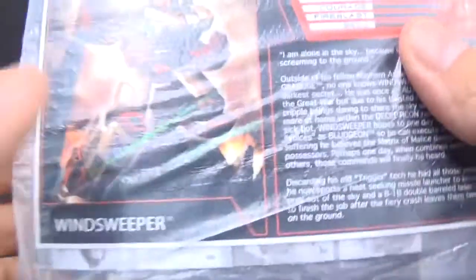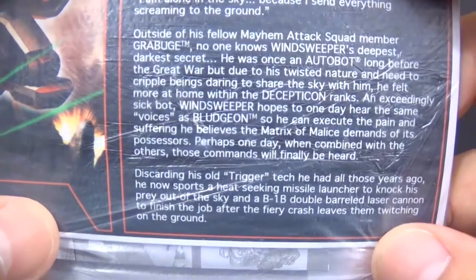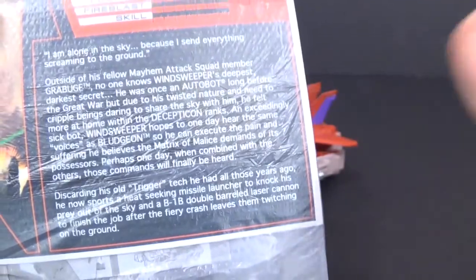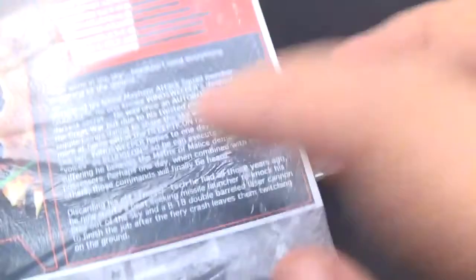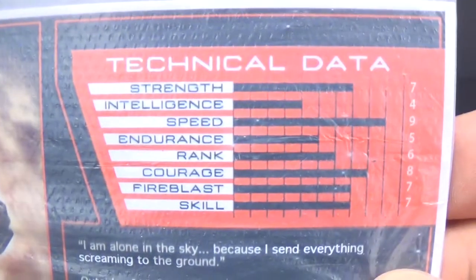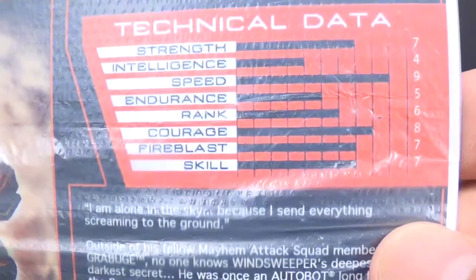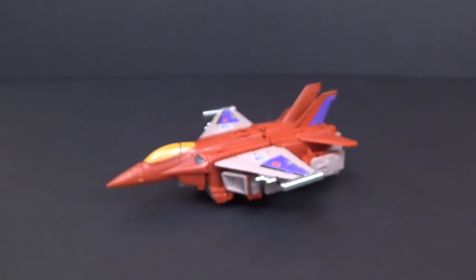Here's his instructions — Thunder Mania — and then here's his bio card along with his technical data. You should be able to read that now; if not, you can go to my Facebook. I do have pictures of this posted up there so you can read that without any hindrance from the plastic. His speed is his top attribute, which is at a 9, and then his second would be his courage, which is at an 8.